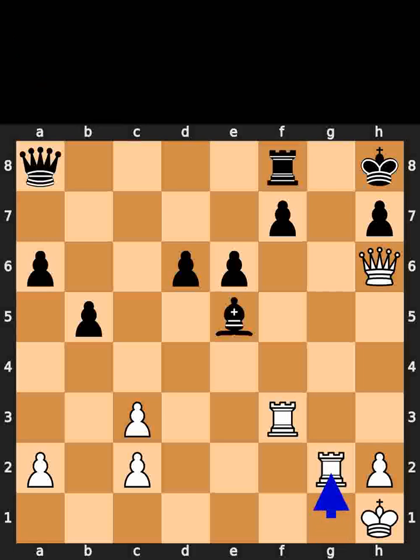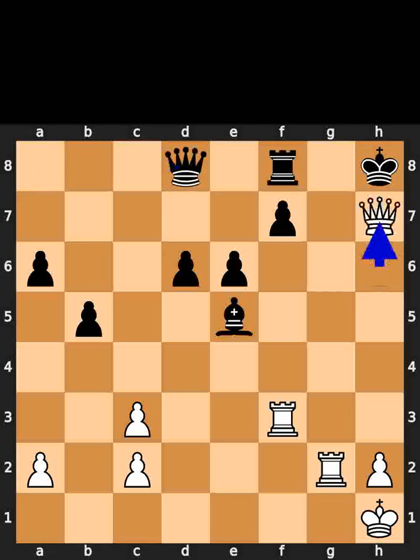White plays rook to g2. Black plays queen to d8. White takes the pawn on h7 using the queen with check. If you enjoyed this video, please like and subscribe.